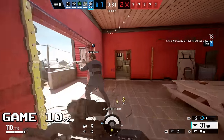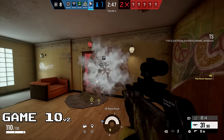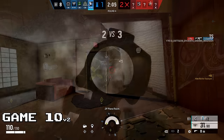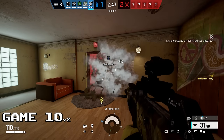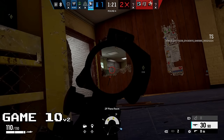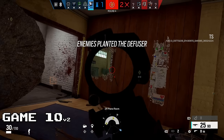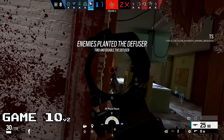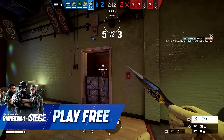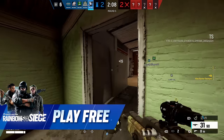Now it's game 10 again — game 10v2. I wanted to show you the new operator Azami's powers. I'm playing Azami and she's good. Here you can see her deployable Kiva barriers that help you close off the map at a distance. They aren't indestructible, but they can funnel your enemies right where you want them, and with an automatic shotgun that can mean easy kills. Using my barriers and my shotgun I was able to get three kills, save the day, and win the round. Remember, you can try out Azami and all of the other operators in Rainbow Six Siege for free — check the link in the description.